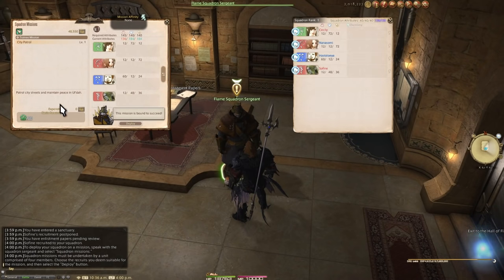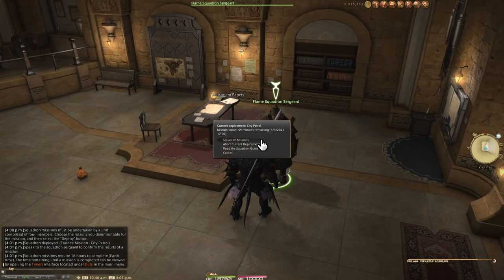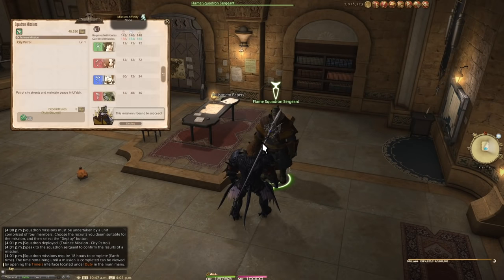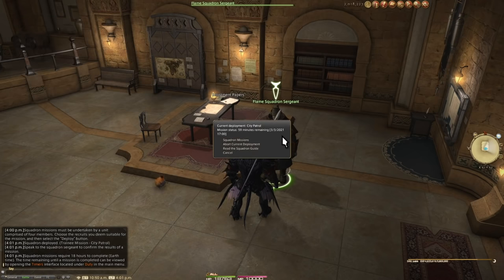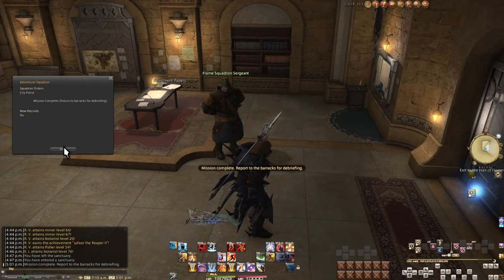The first mission, no matter what, is guaranteed to succeed and reward all of your squad members with some EXP. Send them off and come back in an hour. This is where it becomes clear that squadrons are just fancy retainer ventures. There's no gearing or anything, but you pick an objective then go away for however long it takes. This first mission is only an hour, so let's go away again.